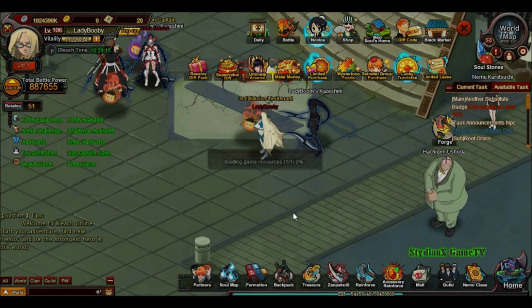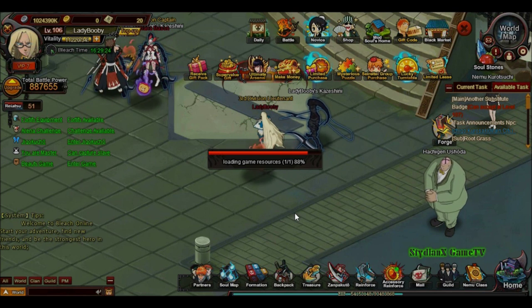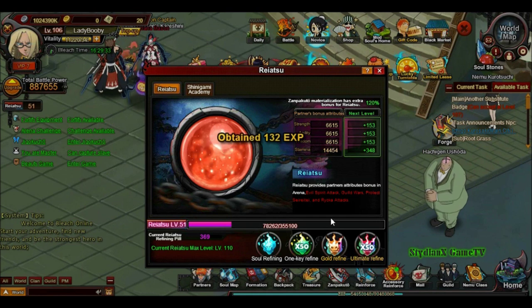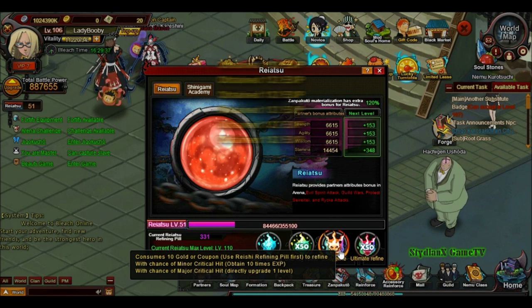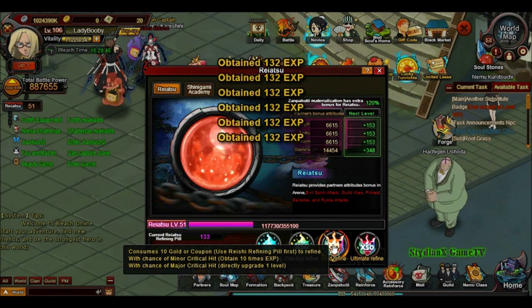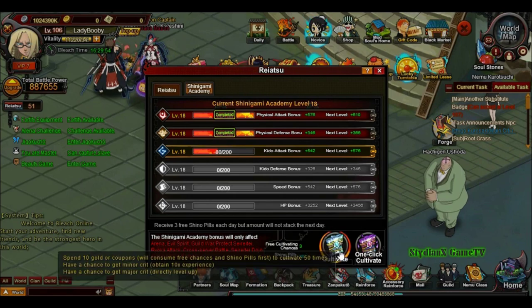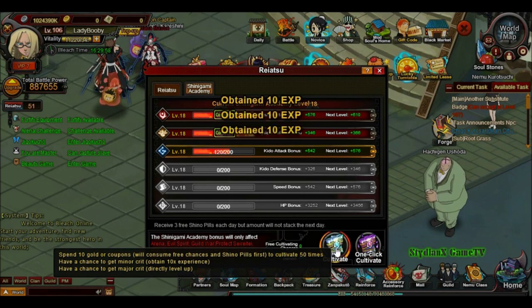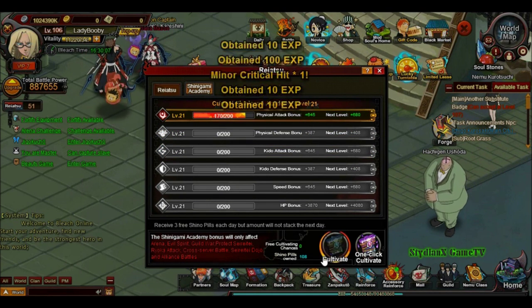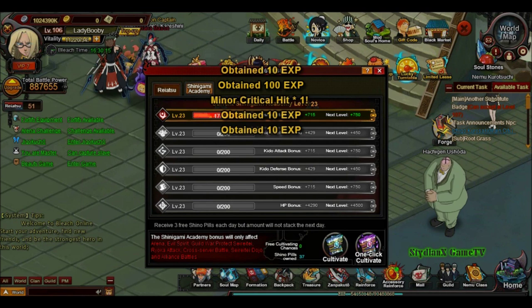Let's do the Reiatsu right now. Of course the loading time. We're going to use this — rapid fire, don't show me again. Hopefully we get a major crit — come on just once. I used my coupons — wrong move buddy. We got a lot of chino pills though. Boom — look at that go! We are level 22 now; I'm guessing we can get to 24.